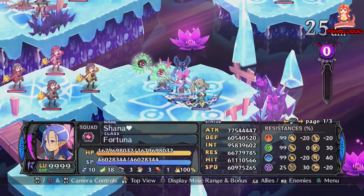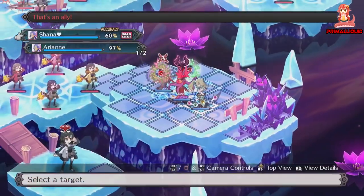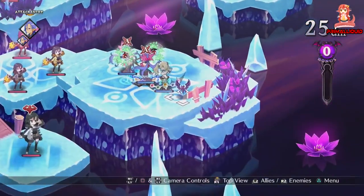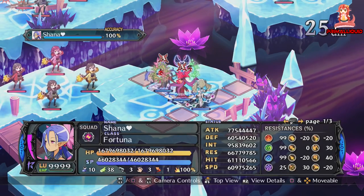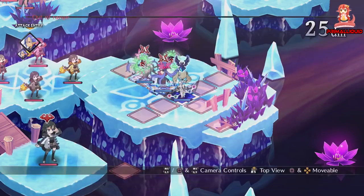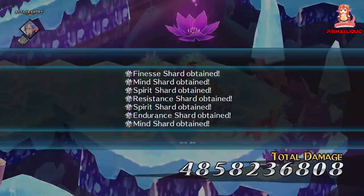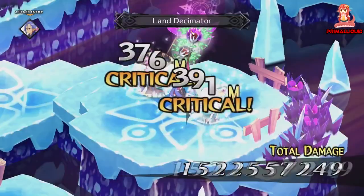First I'm going to cast Multi Attacker on my OP Sage, and then with my strong Sage I'm actually going to cast Land Decimator. It doesn't really matter too much if your Maid and weak Sage die because you're only going to need them for this first starting turn anyway. Once I've selected Land Decimator, I'm going to use Afternoon Tea with the Maid targeting my OP Sage, and what that does is let me cast Land Decimator again, getting a total of six hits — which will basically kill everything on the map.